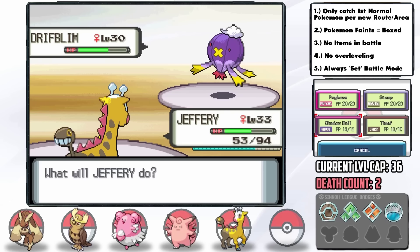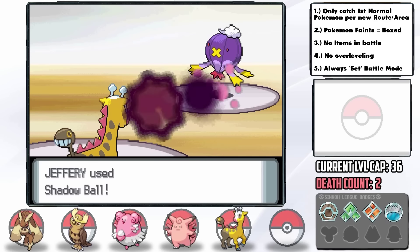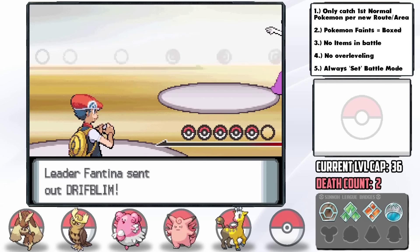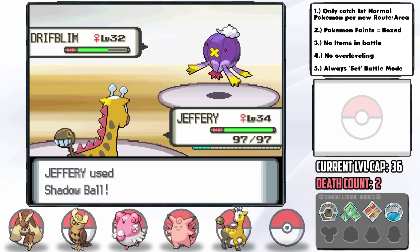The trainers in here actually pose a bit of a threat with Gengars and Driftblims, but a combination of Girafarig and Lopunny's Shock Wave — which can't miss despite the minimizing Driftblims — gets the job done, although we had some close calls. I'm thinking Fantina should be easy enough, although I know from past experiences like running through Platinum with only a Kricketot that we should not underestimate her.